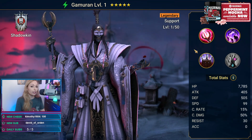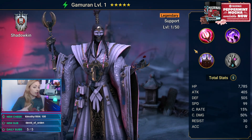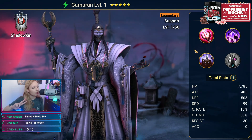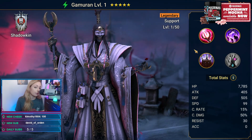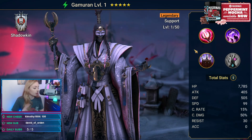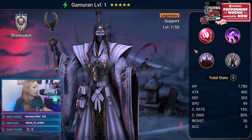We have a Champion Showcase from Bronn, who happens to have both Gameran and Wyther. Both of these champs came out at the same time, so today we're going to showcase both of them. You guys can see them both, see how they run, I'll show you their gear, and then you can decide what you want to do with them if you have them.